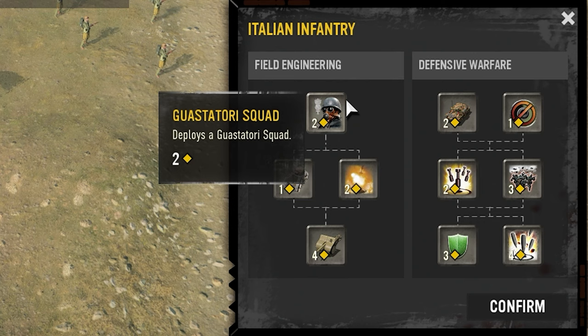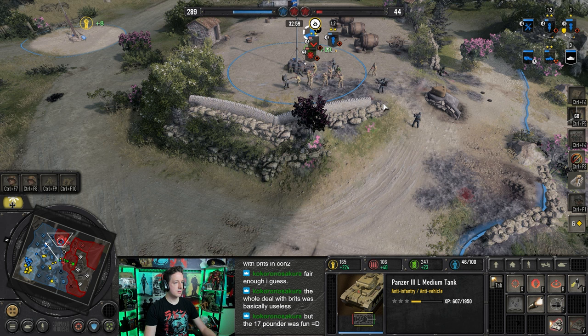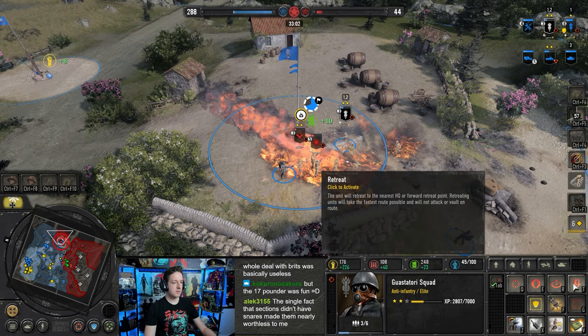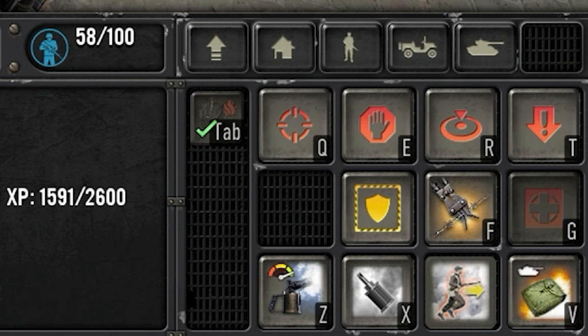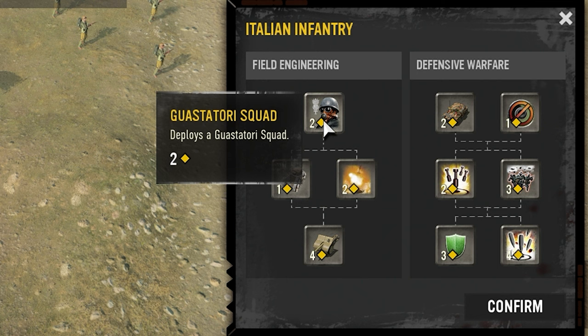Those Defensive Works can be upgraded with one additional command point. Is the squad worth it? Absolutely. The double flamethrower alone, with its high health and very strong capabilities against MGs, combined with its AT and mines and other Defensive Works — it's one of the best units in the game for a reason.